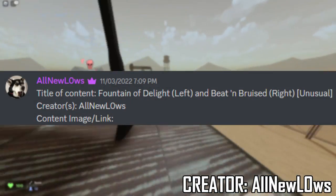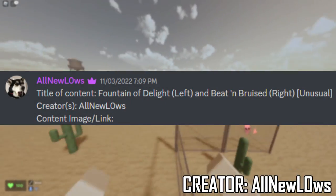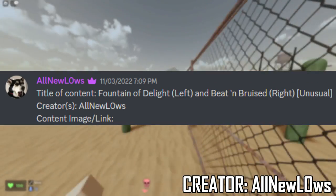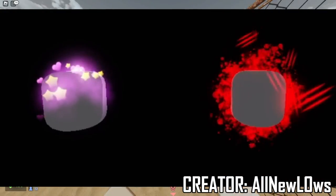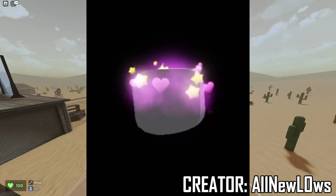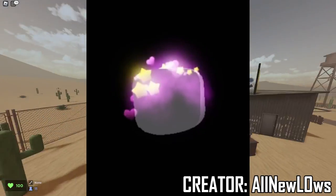The first one here is by All New Lows. The title for the one on the left is called Fountain of Delight, and the one on the right is called Beat and Bruised. I really like the one on the left — it has shiny pink effects around the images coming out of the head, and they all have different ones that light up as well.